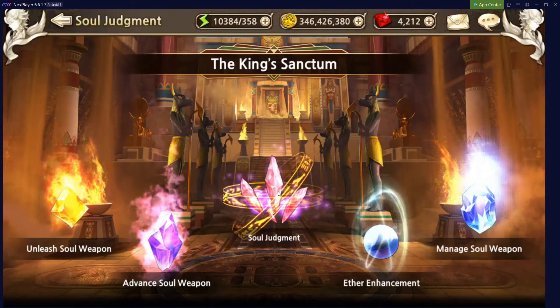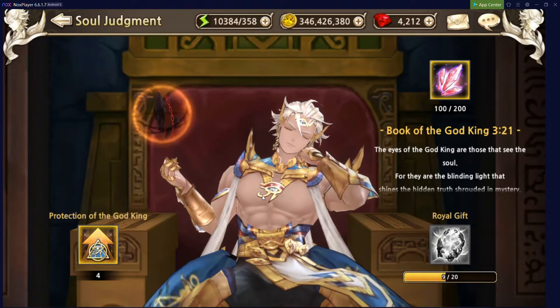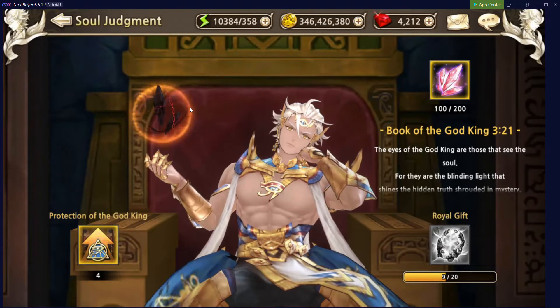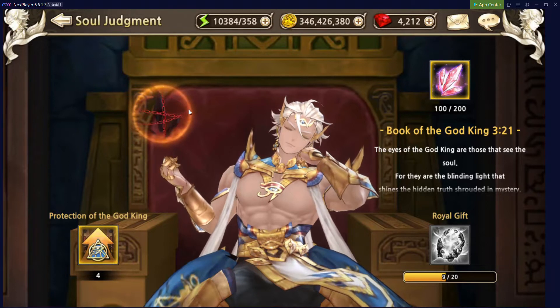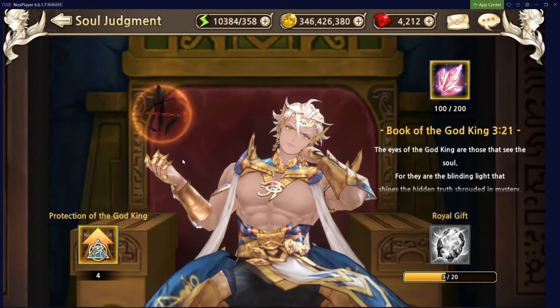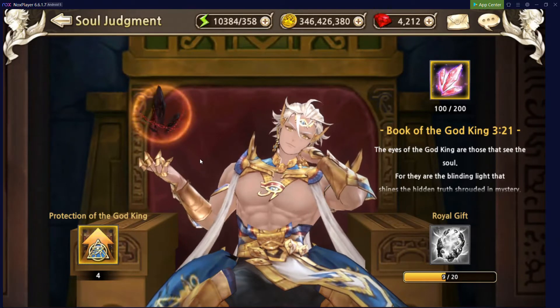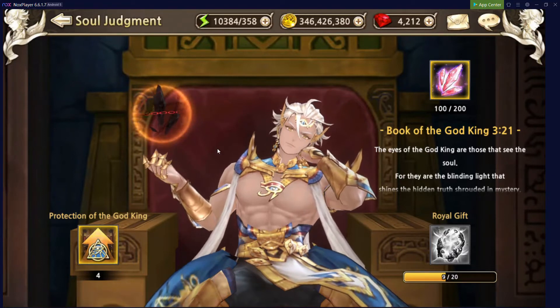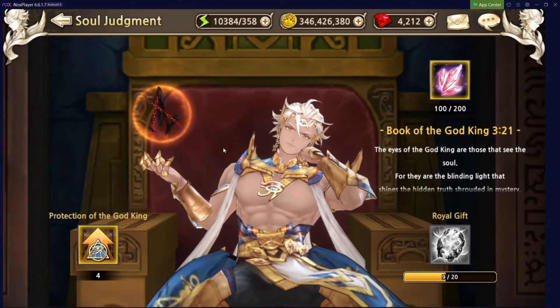Finally, we have Soul Judgment in the King's Sanctum menu. What this does is allow us to roll the Mystical Soul Fragments currency in order to randomly roll for Soul Stones or Orbs. If you had enough currency, you would click on the icon in his hand — it's a 20% chance to get a Soul Stone. If you don't happen to get it, it's going to give you an Aether Orb randomly — whether it be purple, red, or yellow. It does not give you blue from this method.